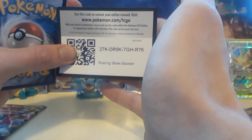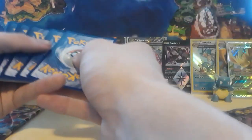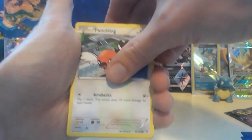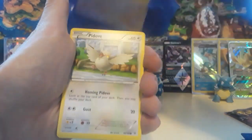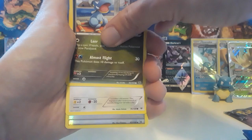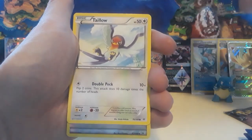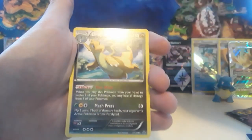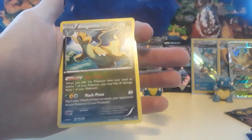We got Regi Ice again — last pack of the Roaring Skies. We're going to end for real after the Ultra Prism. I want to keep some of this bulk for the next video and have something else to show you guys. I know I talked about going back tomorrow for more, but I just want to make sure I have a good steady stream of content, especially since the hotspot has been messing up. We got a double Dragon Energy right there, and speaking of — we got a Dragonite, maybe flying off to deliver mail.